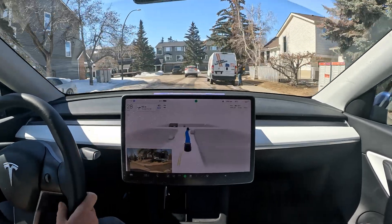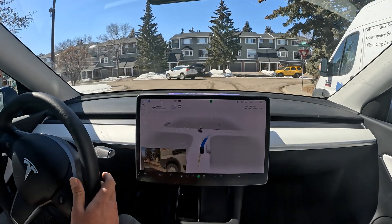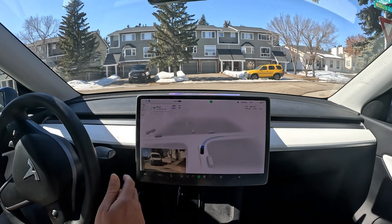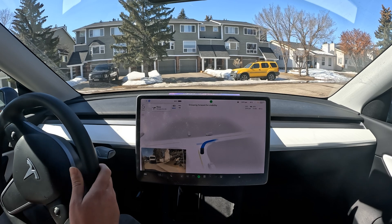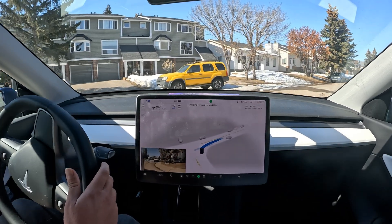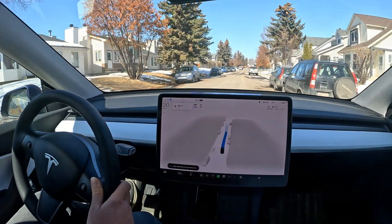There's an individual over there — harsh brake and stopping right next to them, which is a little odd. We've got a yield sign over here. I like the way it visualizes. It's still doing similar behavior with this turn, but there's nobody really around us — I'm not sure why it's being hesitant.